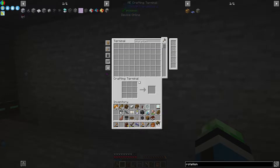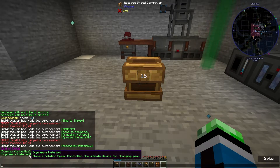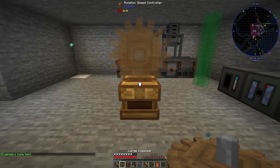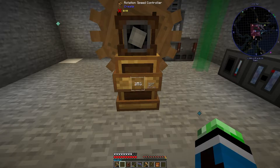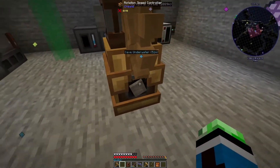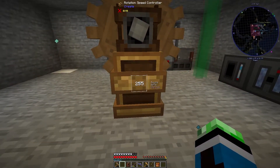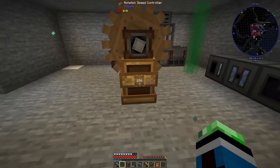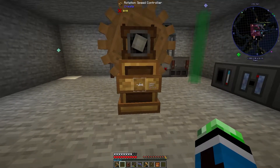I'm going to need this large cogwheel. The way this works — engineers hate him — place the rotation speed controller. You place a large cogwheel in there and you can scroll this up to 256 RPM. Any rotation that pipes in here will just be converted to 256 with this. You can also shift-scroll to adjust it one RPM at a time, and reverse direction by changing it to negative 256.